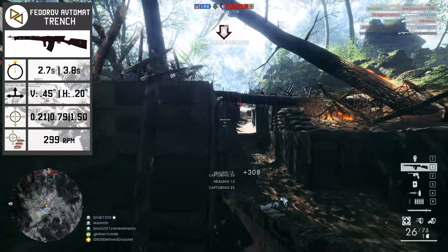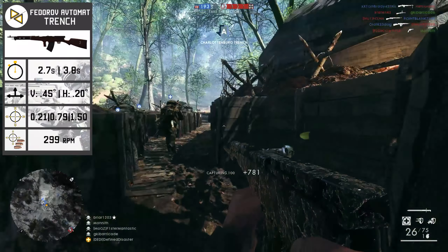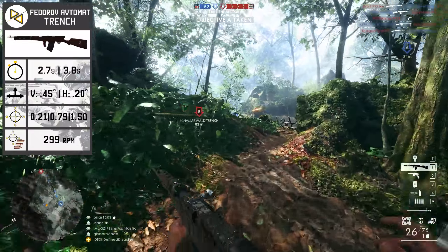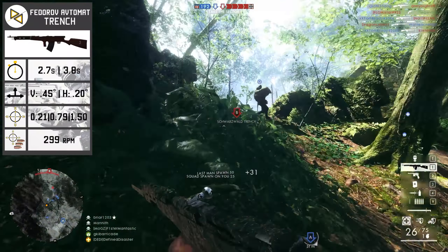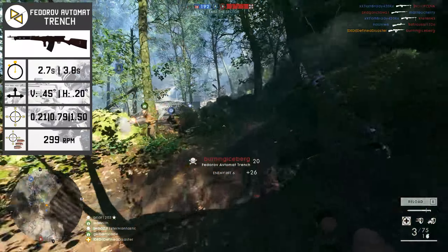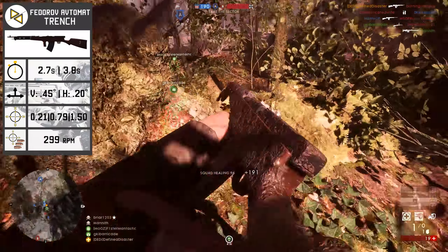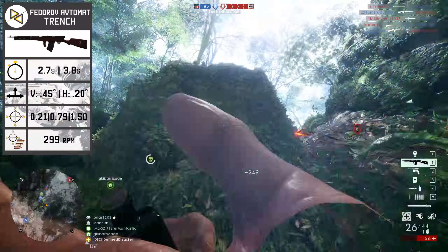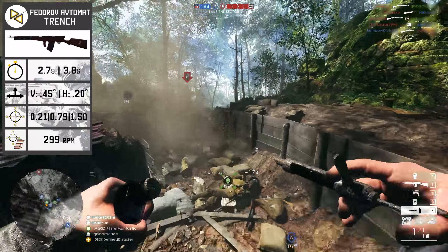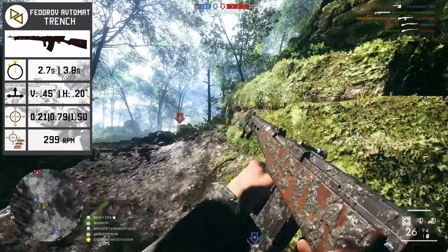Thus, the recoil on this weapon, while not extremely low, is definitely in the manageable category. When it comes to spread values, things are quite surprising — you would expect this weapon to have some spread attributes of a typical SMG available to the Assault class. However, in Battlefield 1 this weapon is treated like an SLR when it comes to spread mechanics. The base spread standing ADS while not moving is 0.21, ADS while moving is 0.79, and hipfire at 1.5, with a spread increase per shot of 0.2 and a spread decrease of 3. This results in the maximum fire rate at minimum spread for the Trench variant coming in at 299 rounds per minute, identical to the Ceirigotti's maximum fire rate.